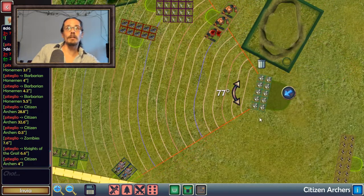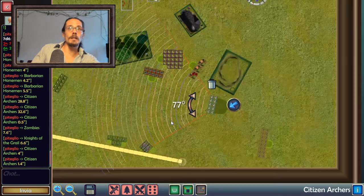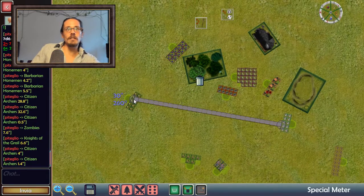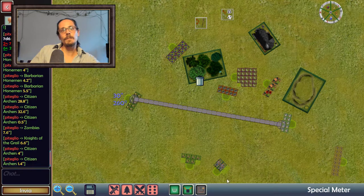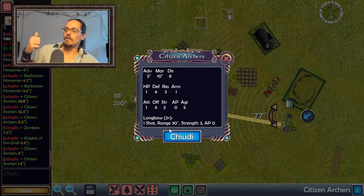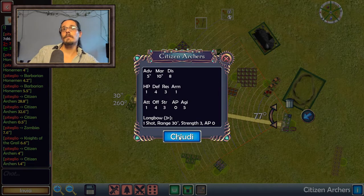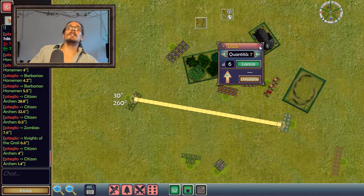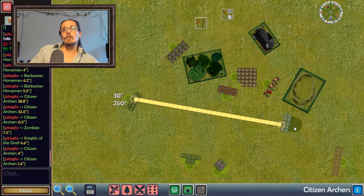Now, because I wheeled and advanced, instead of using my aim value of three-plus, it's going to be four-plus. And it's going to be five-plus because I'm in long range. So these ten guys are now going to hit on a five-plus.